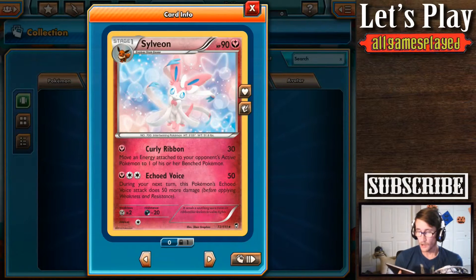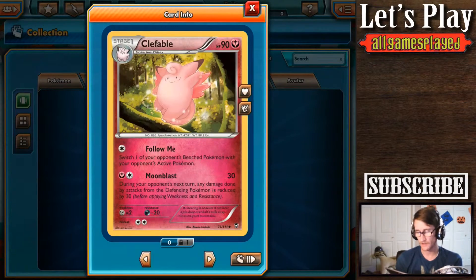I don't know how to pronounce his name — Sylveon? That's a rare one. And I got it! I got Clefable and Sylveon, both of which are going to be cut out and used on this thumbnail.